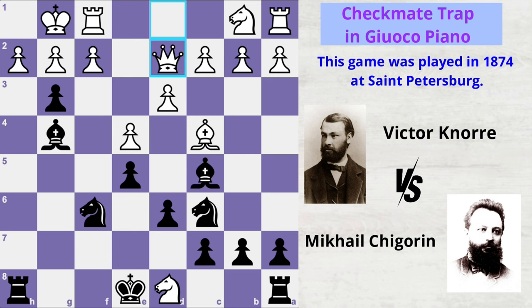The queen moves to d2, and now black centralizes his knight in order to control the key f3 square in white's king territory. Victor fails to understand the importance of this move and plays a normal developing move, knight to c3.